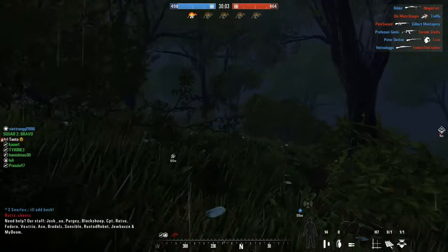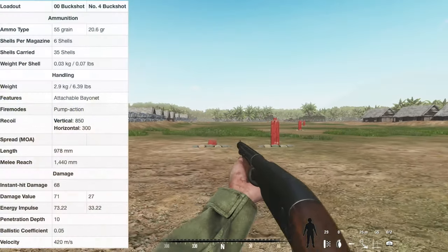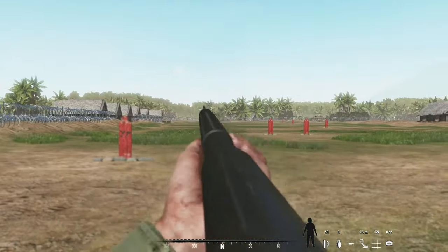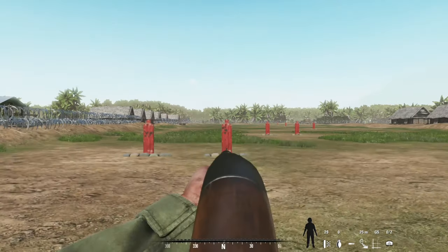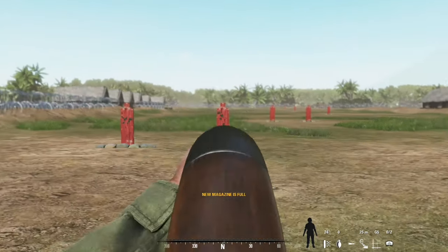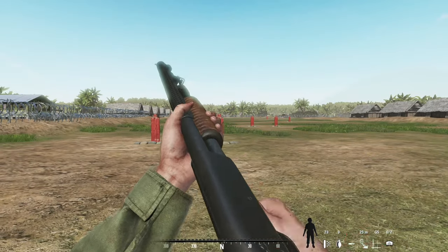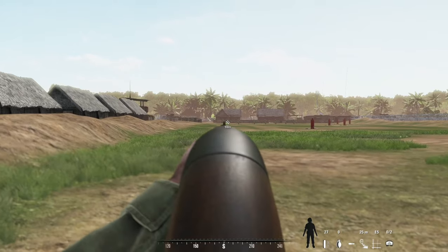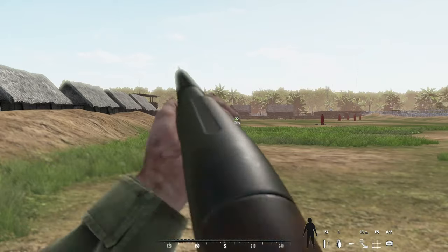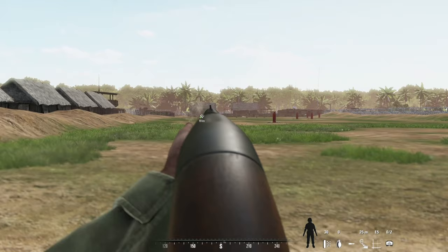Now let's talk about the shotguns themselves, starting with the trench gun. You have 35 shells in reserve and six shells you can actually fire. I don't like this shotgun because it feels big and clunky to use — like that feeling when you're running around with an LMG. The trench gun can equip a bayonet if you want to banzai charge your enemy, and to add to the clunkiness, it's also very long, especially with the bayonet.